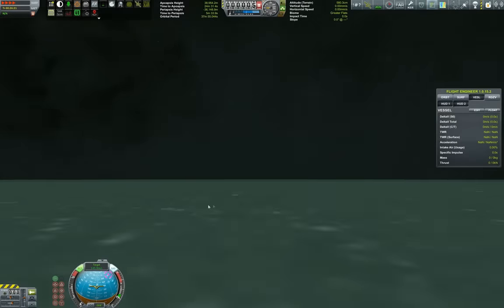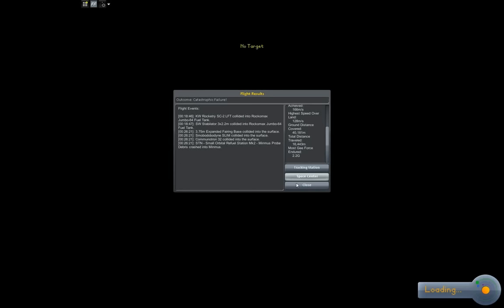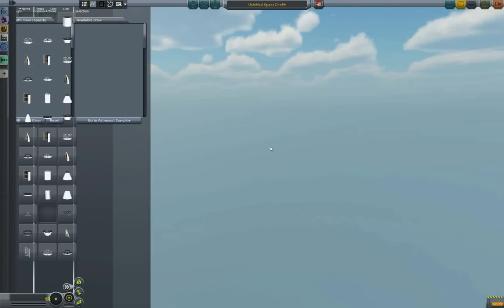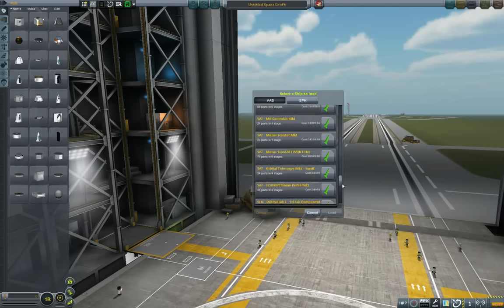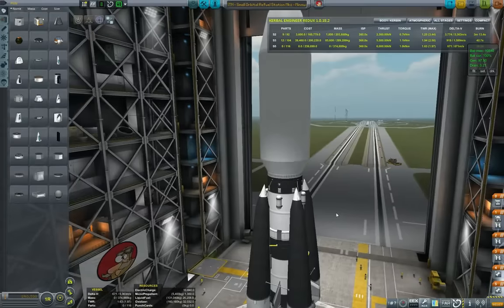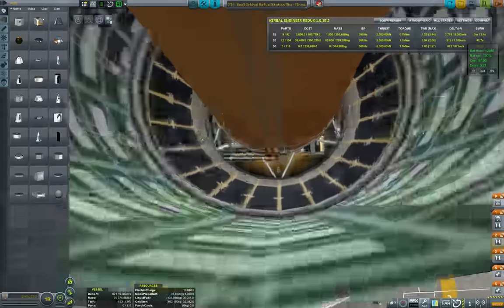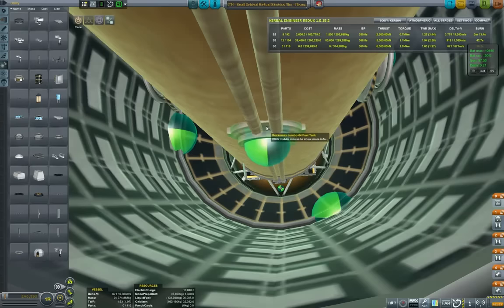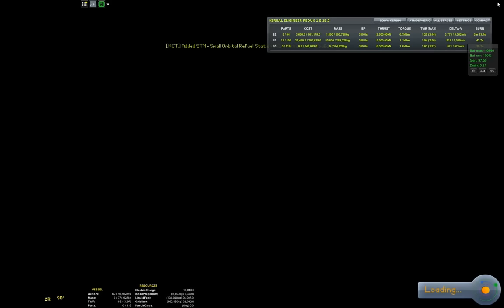Minmus got a nice meteor or debris shower. We will need to resend that guy, but since our Jool window is coming very close, what we actually need to be launching is the Jool exploration science ship. Let's first queue the station for building, and before I forget, let's immediately fit it with a docking port junior. Build — yes, thank you. Let's just clean up some debris after what we've done.